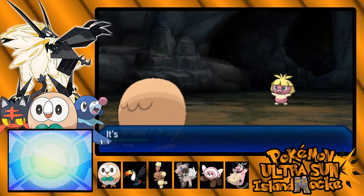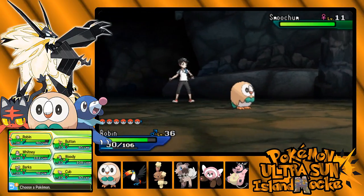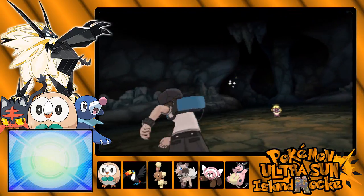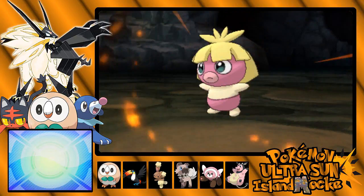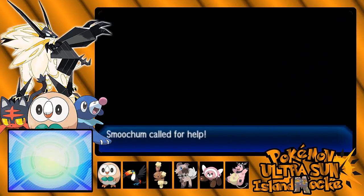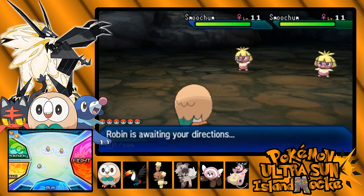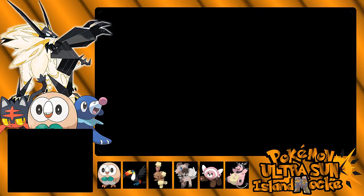I only have six Dusk Balls. I can't weaken you — you're too weak! How am I supposed to catch you? You know you're gonna call for help, aren't you? If something shows up, I'm gonna have to actually drop this. I'm done messing around with this Smoochum if it's gonna call for help.